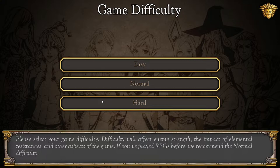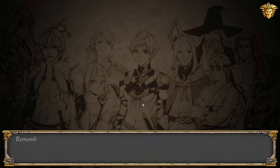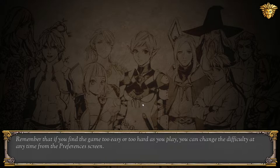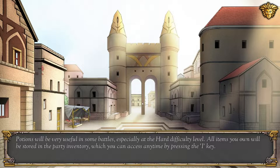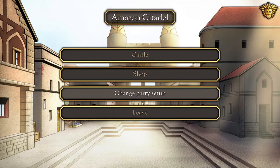Please select your game difficulty. Difficulty will affect enemy strength, the impact of elemental resistances, and other aspects of the game. If you've played RPGs before, we recommend normal difficulty. Probably hard — this is the hardest difficulty level. Experienced RPG players should try it out. Remember that if you find the game too easy or too hard, you can change the difficulty at any time from the preferences screen. Lauren instructed Saren to take care of any business in the citadel before they left. You'll be able to shop in each town. At the start you only have basic equipment and a few potions.